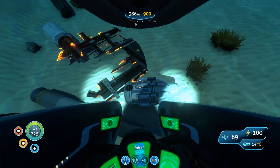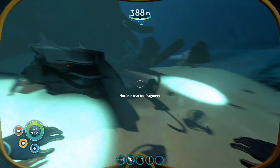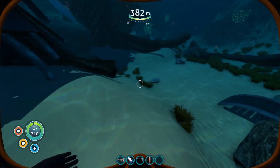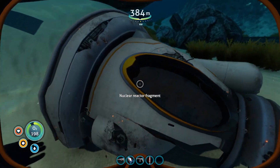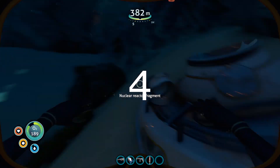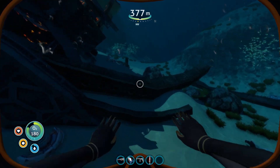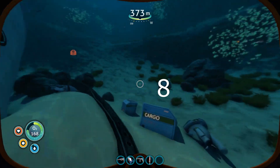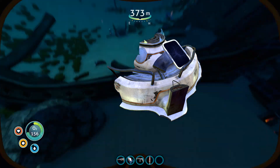There is more! Cyclops Engine fragments — and I think this is a Nuclear Reactor Fragment. One, two Nuclear Reactor Fragments. Three Nuclear Reactor Fragments. What's this? Grappling Arm. Four, five Nuclear Reactor Fragments. So in one spot you can find six, seven, eight, nine fragments — nine Nuclear Reactor Fragments, nine of them.